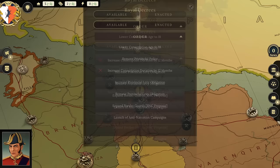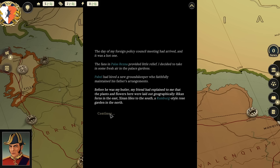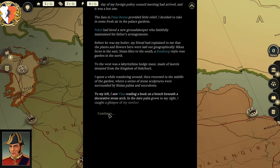Council meeting on foreign relations, in the council chambers of Palace Resna. The day of my foreign policy council meeting had arrived. It was a hot one — the fans in Palace Resna provided little relief. I decided to take in some fresh air in the palace gardens. Pavel had hired a new groundskeeper who faithfully maintained his father's arrangements. Before he was my butcher, my friend had explained that the plants and flowers were laid out geographically — Rickon ferns in the east, Zinnian lilies to the south, a Rumberg-style rose garden in the north, and to the west a labyrinth hedge maze of laurels from the kingdom of Nauberk.